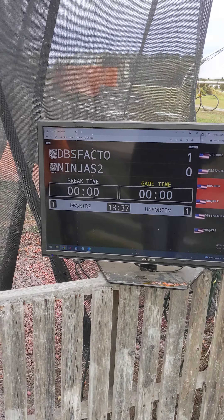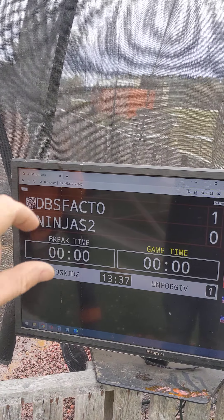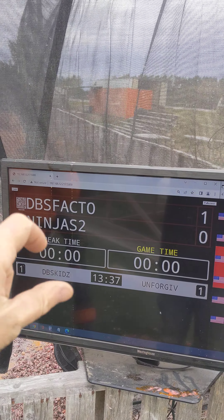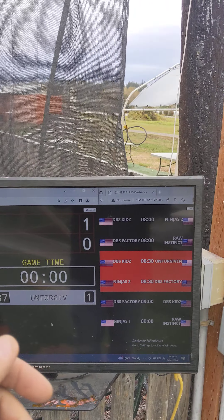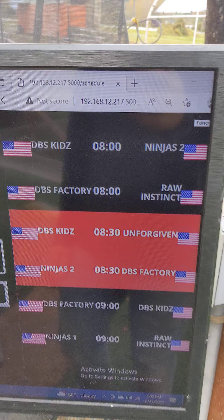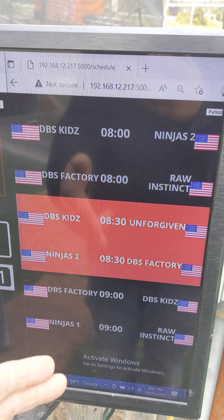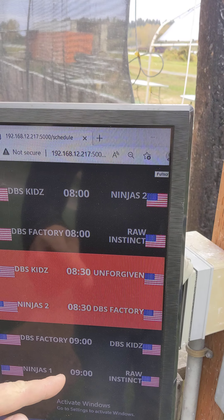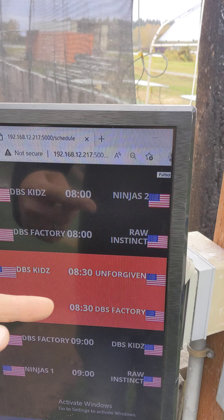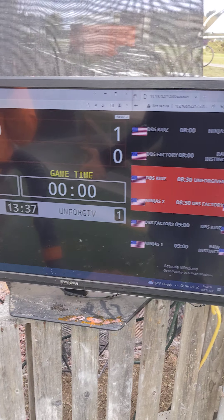We'll obviously have the air table out, and this is our active game. This is our split deck match, so these two sets are just switching back and forth. You'll know the break time is at zero because I don't want to run down game time left. You can walk over here and see what set we're on right now and who's next — no need to ask the ref, just come over here and look. When this ends, it'll slide down, this will be the red one, this will move up and you'll see the next game. Really easy to see what's going on.